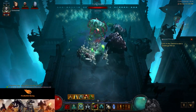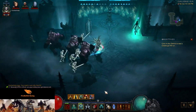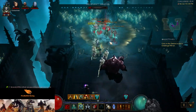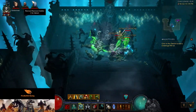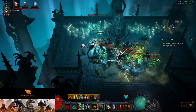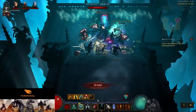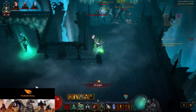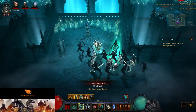We have Siphon Blood and Army of the Dead. Basically, we can have up to 10 extra minions from Revive, but we'll mostly be doing stuns, then Command Skeletons, and cycling into Army of the Dead as quickly as possible. Should be a relatively one-shot build, but we'll see about the survivability. Without further ado, let's jump into it.